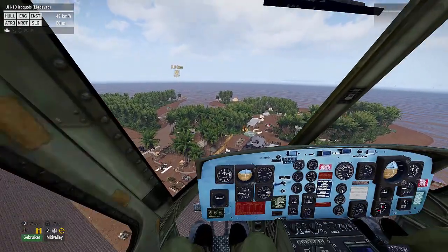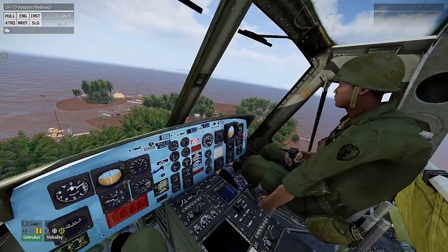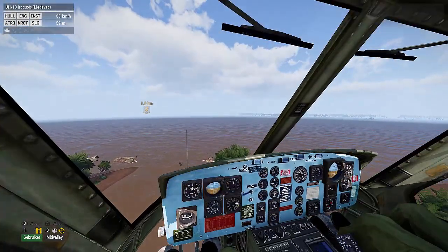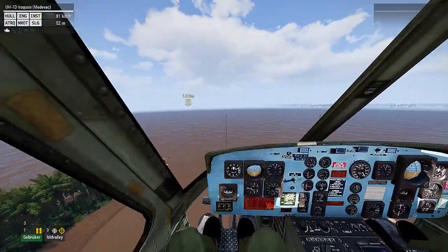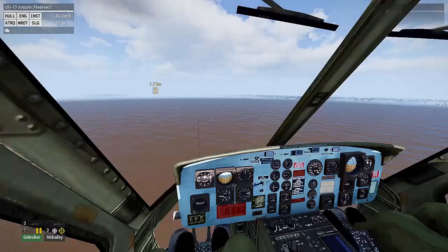In order to properly go forward to full speed, you have to have auto-hover off. That can be done with X or with scrolling and then selecting it. Where are we going, anyways? To the village — the waypoint. I like auto-hover.